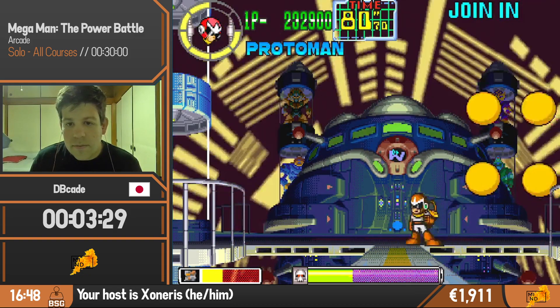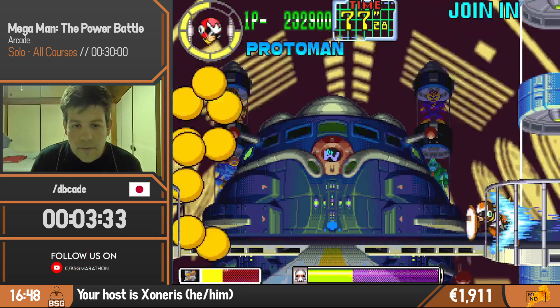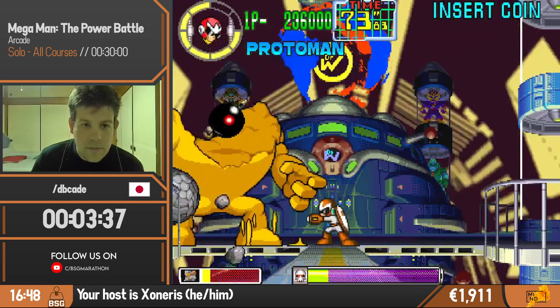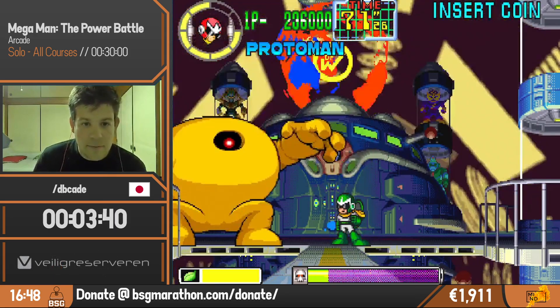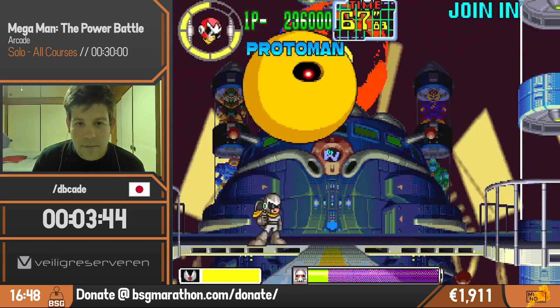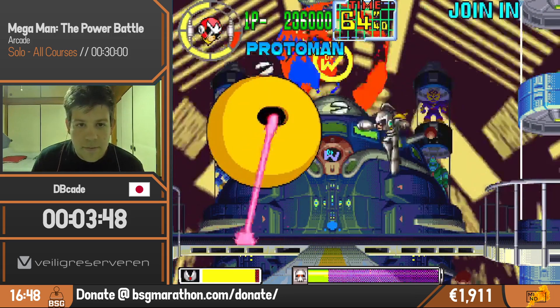I'm audible, awesome. While we're here, let me quickly talk about the incentive for the next game, Pokemon. You guys in chat can still decide if you want to have Bulbasaur or Squirtle as a starter for Conception. Bulbasaur is leading with 29 euros, followed by Squirtle with 10.